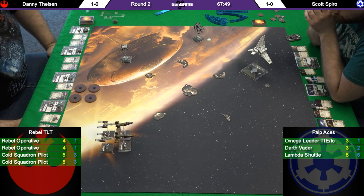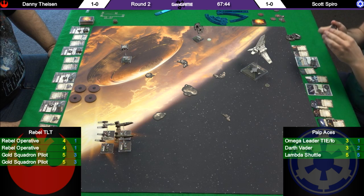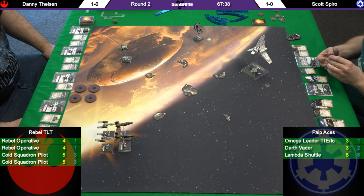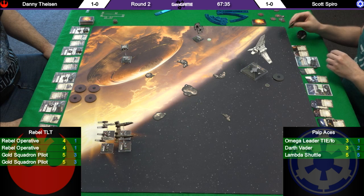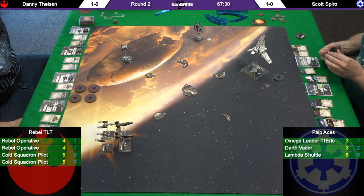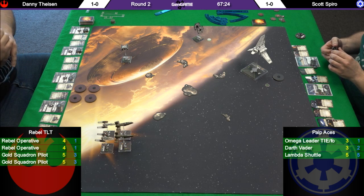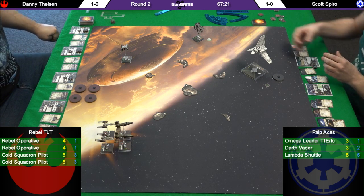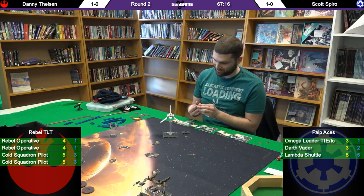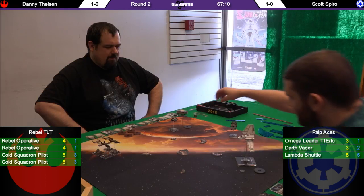With the TLTs it's going to be very difficult for the imperial player — he has to think about every single move he makes, because he needs to get into the range-one donut hole of the Y-wings and the hawk so they cannot use their twin laser turrets. He has to carefully decide every move. Looks like Scott is ready and dials are set.